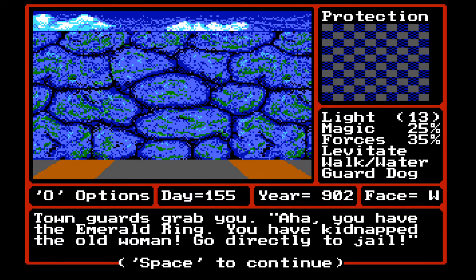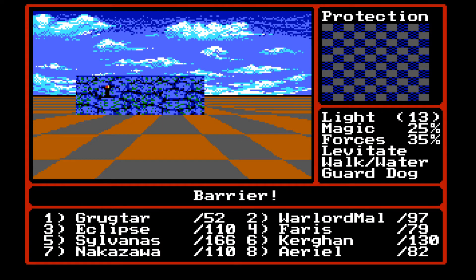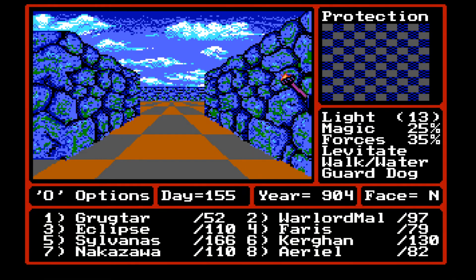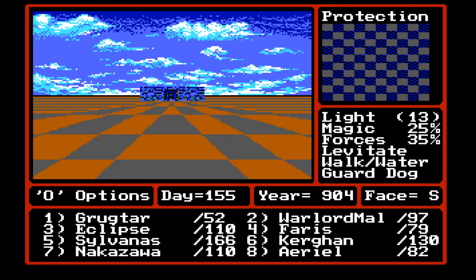Now let's go over to it. Town guards grab you. You have the emerald ring. You have kidnapped the old woman. Go directly to jail. Falsely accused, you serve two years of a life sentence and are released with a sincere apology. We did not get a choice in that, because we would have definitely argued — we could easily have shown them the body of the woman and shown them the Snow Beast. That doesn't make any sense, honestly.